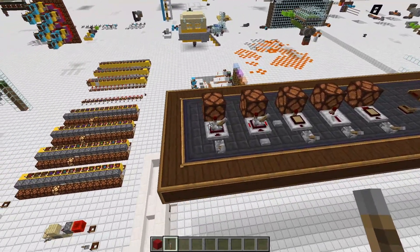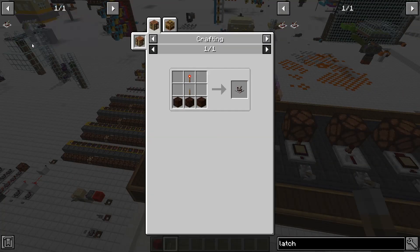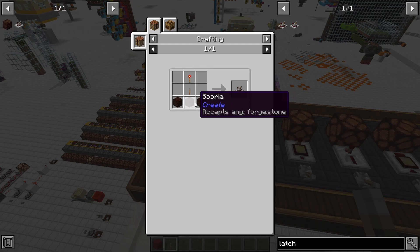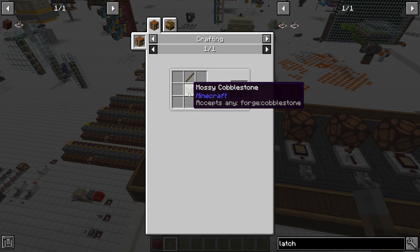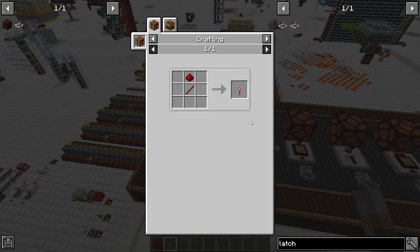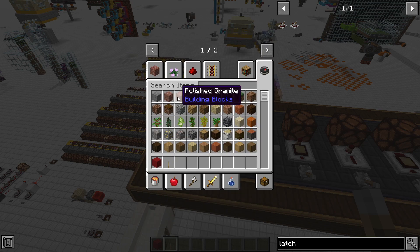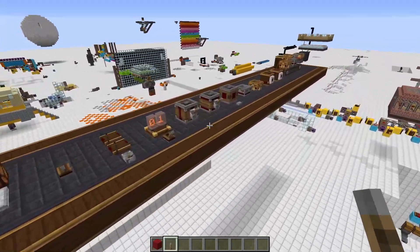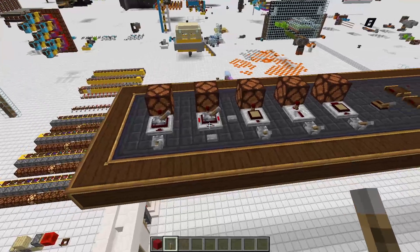Before I jump in and show you examples of ways you can use this to make contraptions, let me show you how to craft it. It's honestly one of the cheapest and easiest things to craft. You just need three blocks of stone — any kind, doesn't matter, can be granite, stone, diorite — it accepts any forge stone, which means any stone. Then it takes a lever and a redstone torch. The lever takes one piece of cobblestone and one stick, which is extremely cheap. The redstone torch takes one piece of redstone dust and one stick. If you collect that redstone dust you find in caves as you walk, you can make a bunch of stacks of these on your first day playing Minecraft. So I recommend you start getting those redstone torches because as we get through these, we're going to start building cool stuff and you're going to need them.